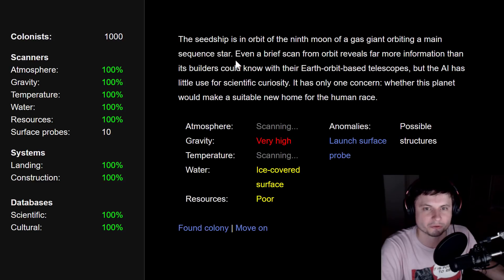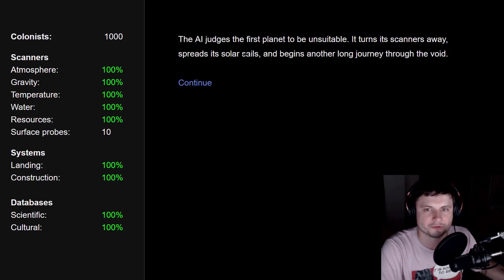We're going to scan our first planet. The seed ship is in orbit of the ninth moon of a gas giant orbiting a main sequence star. A brief scan from orbit reveals far more information than telescopes could from Earth orbit, but the AI has only one concern: whether this planet would make a suitable new home. Toxic atmosphere, high gravity, very cold temperature — already makes it pretty inhospitable. So we're going to move on, and the AI judges the first planet to be unsuitable.